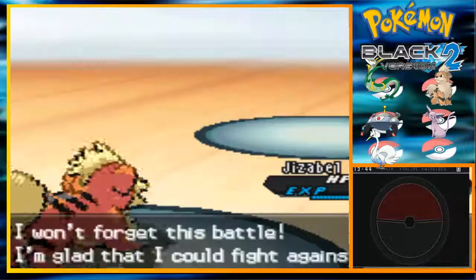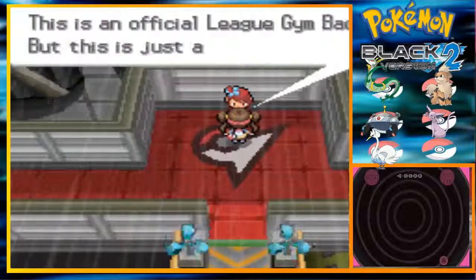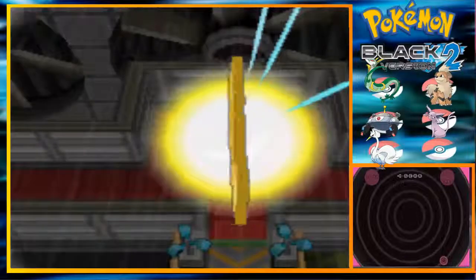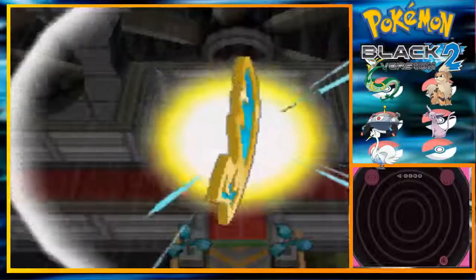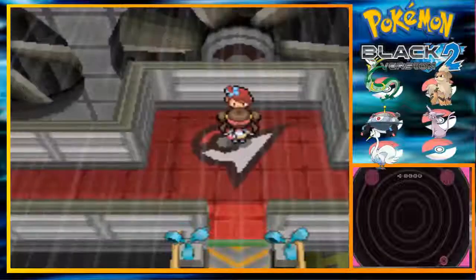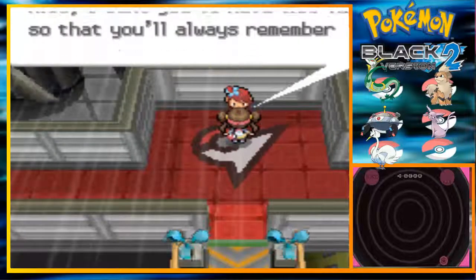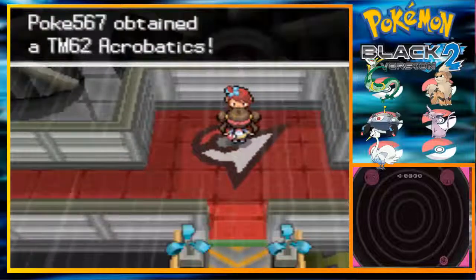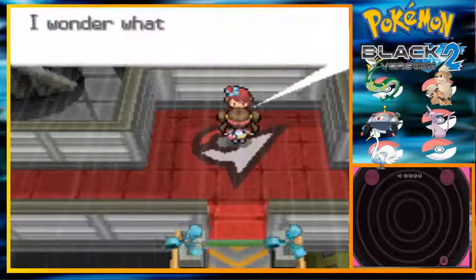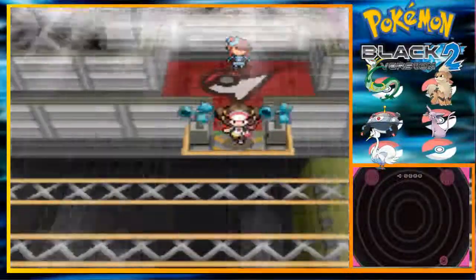I'm glad I can fight against you. You're an amazing Pokemon trainer! My Pokemon are happy because for the first time in about two years we could fight with our full strength. This is an official League Gym badge, but this is just a stepping stone. I'll pay you. Take this TM so you remember this Pokemon battle. You receive TM-362.